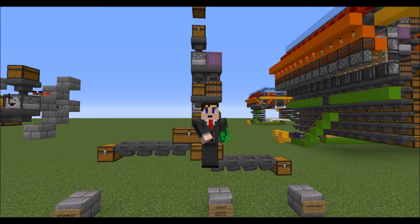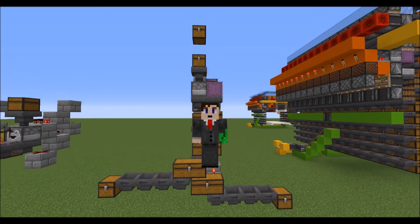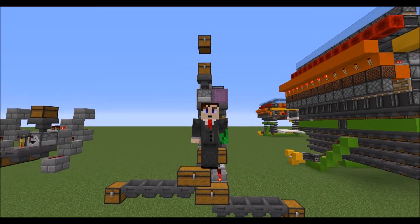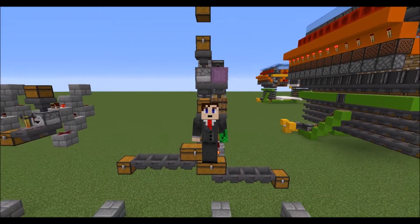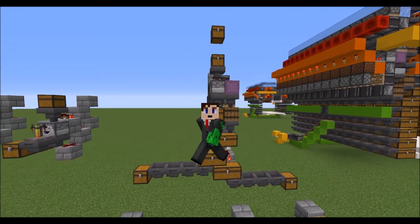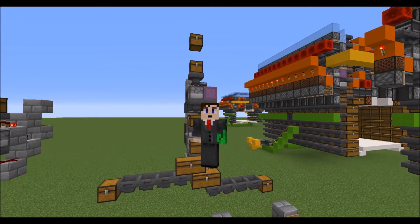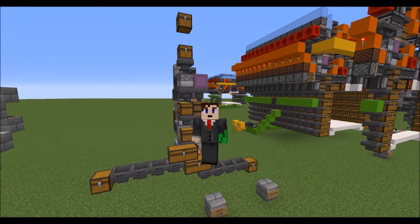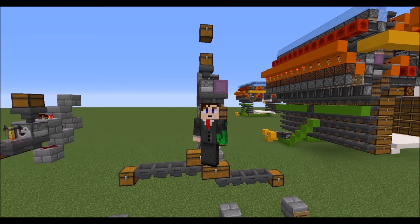Hello and welcome back to part four of the ultimate sorter and item storage system. Today we are going to be working on our item input area. We need to put a place where we can just drop off all of our goodies, all of our items, everything into one chest and then it can be distributed out and sorted within the rest of the system.